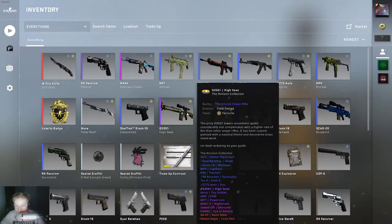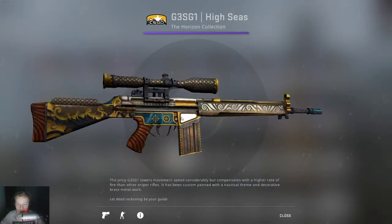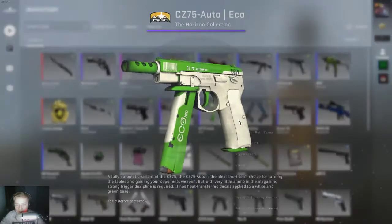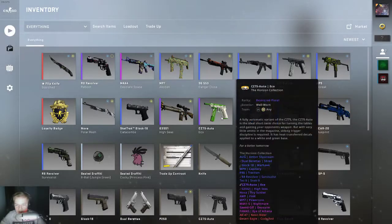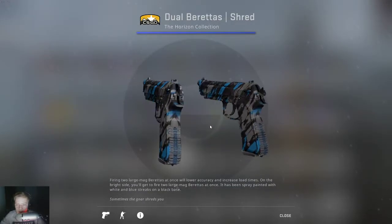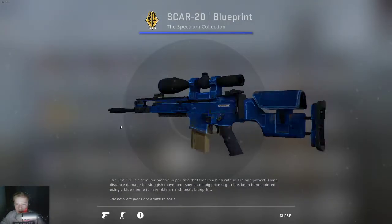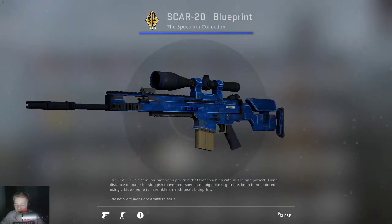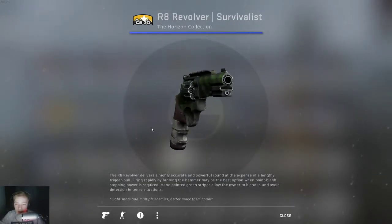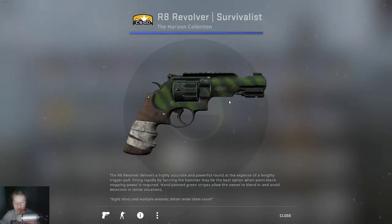I have a Nova Polar Mesh field tested. This is actually probably my favorite Glock in the game - it's a StatTrak Catacombs Glock. It's really dope, skulls and stuff on top, StatTrak obviously. Then I have a high CZ SG1 skin - this is really dope, I actually only use this skin just for that. Another CZ75 Auto skin, not the best, pretty sure this is field tested. Moving on, another Glock - I have a Scar Blueprints. This is my second favorite revolver skin in the game, it's from the Horizon collection. It looks absolutely dope as hell in my opinion. It's got like a cool camo and wrapping on the bottom.